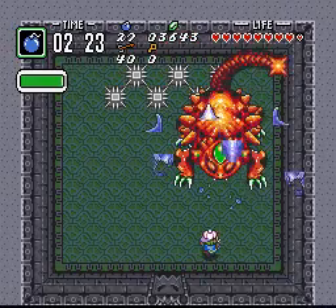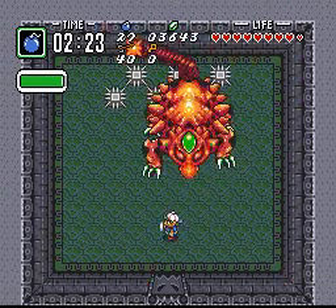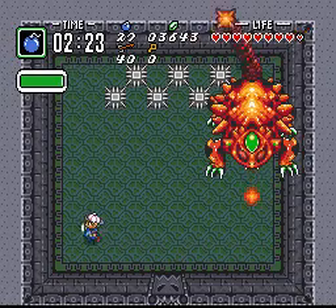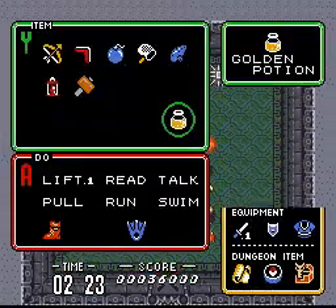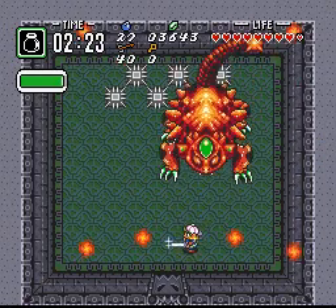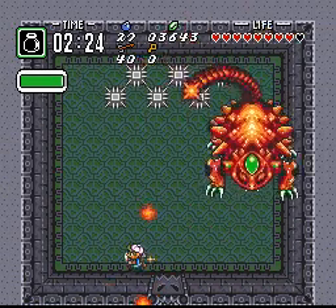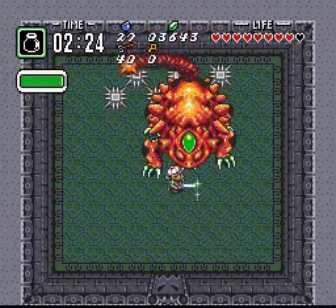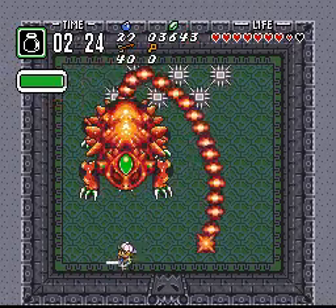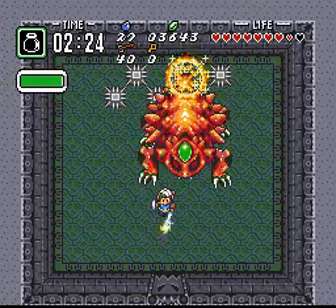Good thing we picked up that bomb upgrade. If you have the level one sword, you'll be forced to use spin attacks, like we are now. So we'll need to be able to use spin attacks faster. Quit shooting me and hold still. Being able to charge faster really helps during this fight.